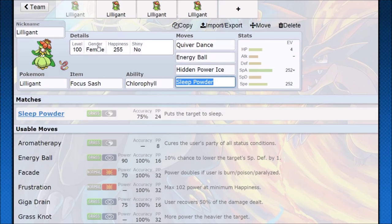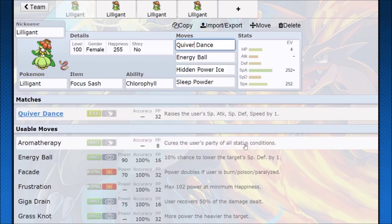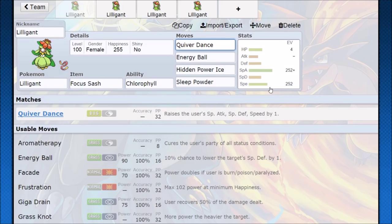Depending on the situation, we go Quiver Dance into Focus Sash procing, and then we outspeed them for the Sleep Powder. Or if we're slower than them, then we Sleep Powder, and then we double Quiver Dance to make sure we're faster than them, then go into our Energy Ball. If you do get two Quiver Dances under that Sleep Powder, you're good to go — if you double your special attack and your speed, nothing is going to touch you.